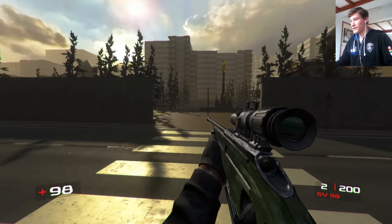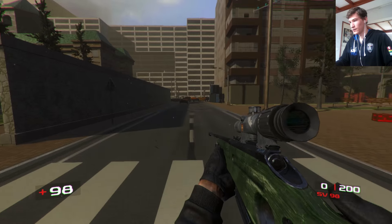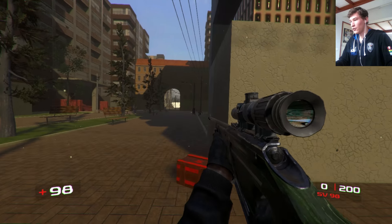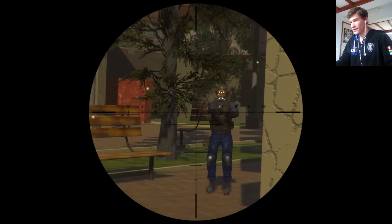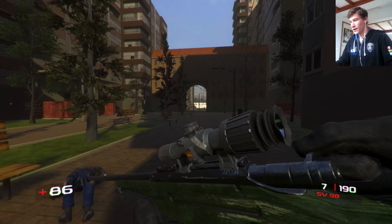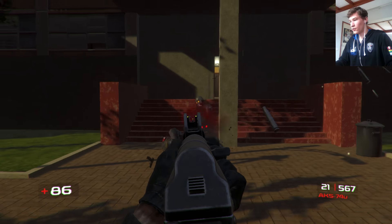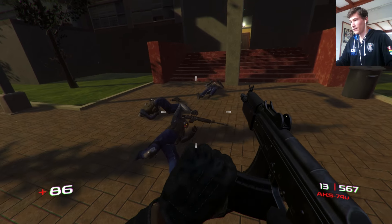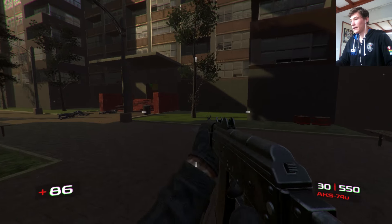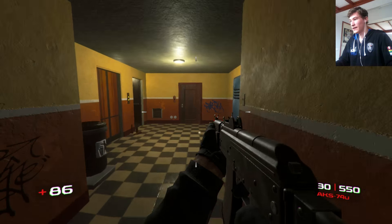I will show you the most exciting part of this level - the apartments part, which is completely new. As you can see, there's a gate and you can't go that way anymore, so pretty much the player has to go inside of the building to progress through the level. I've blocked this part of the city off and the player can't go there anymore. He has to go inside the building and this new part of the city level will take place from the apartments.